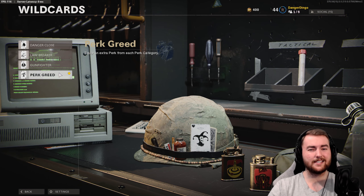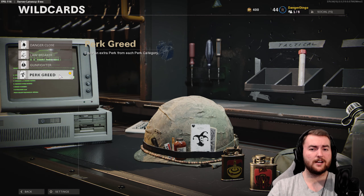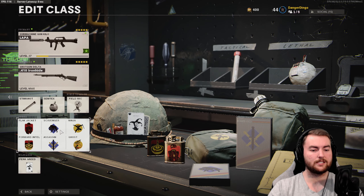Then we do have perk greed here. You can take gunfighter with this thing if you do want to have an optic, which is kind of a recommendation. But we do have perk greed here for six perks, and they are: Blackjack, Forward Intel, Scavenger, Assassin, Ninja, and Ghost.